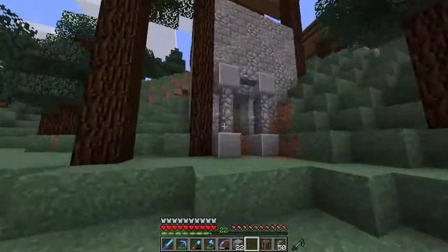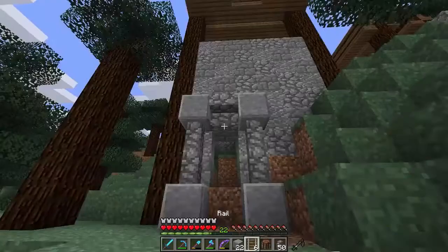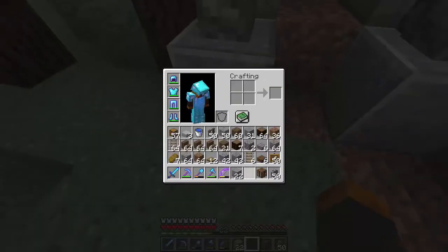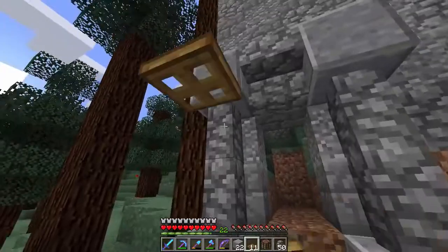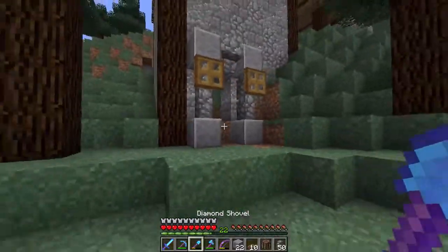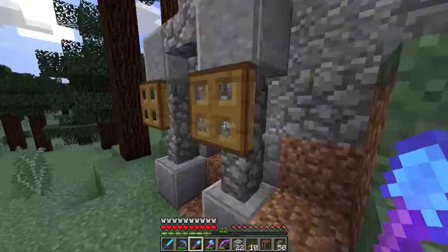Let me know what you guys think about that. I do like it, I think it's quite cool. We could possibly add some trap doors — something like this, possibly. That doesn't look too bad. Or better off, we'll add actual flags — a banner that will just sit on these two sides for now.